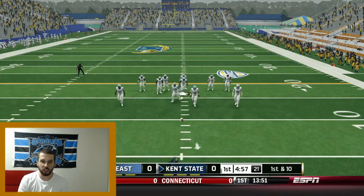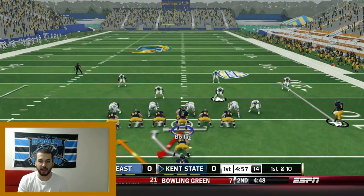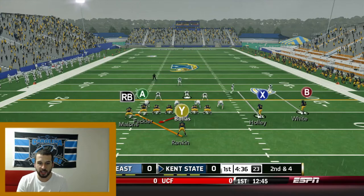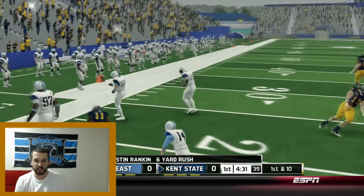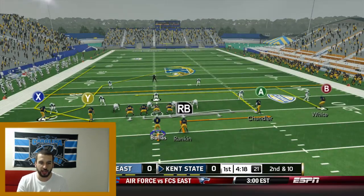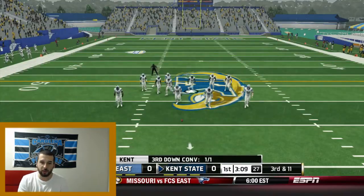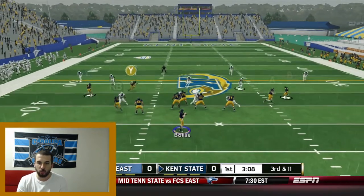We're starting on offense for the season for the Kent State Golden Flashes at home. We got a really bad kick return but keep in mind I haven't played this in a long time so I might be a little rusty. Nice little six-yard run there by Justin Rankin. We're gonna run to the left side on the halfback stretch - nice pickup there. On the screen play, I should have bounced that outside. That brings up third and 11, setting the wide receivers on corner strikes.